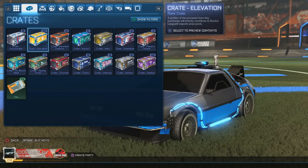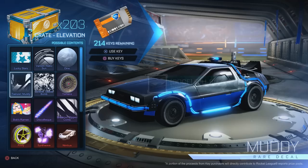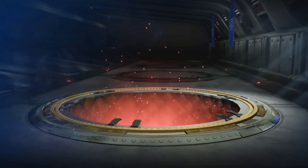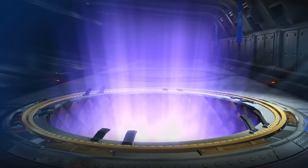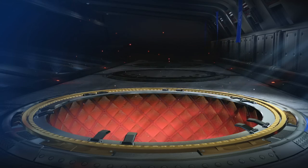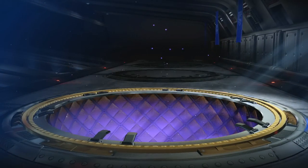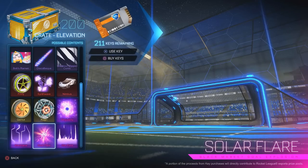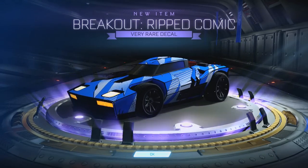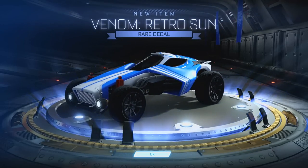Our second-to-last crate was the Elevation crate, which came out on October 8th. This has the Yamains, the Nimbus, the Finneys — so it's relatively new. You can still pull a painted Wet Paint or Mainframe or anything. We see a visual glitch for a second. Starting with a very rare Breakout decal, then regular Finneys import, some regular Yamains, and we finish with a rare Retro Sun decal.